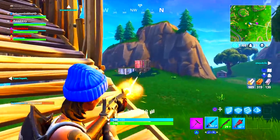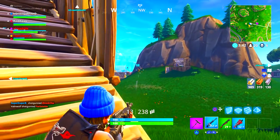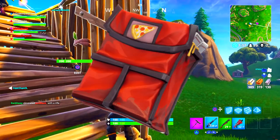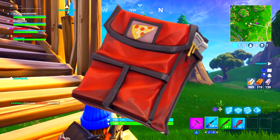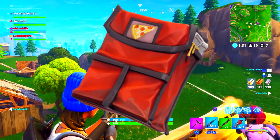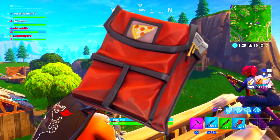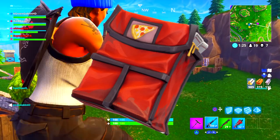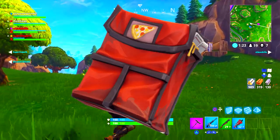Next up, this is probably the best one because I'm a fan of pizza. We have the Special Delivery back bling going of course with the Tomato Head — you guys will be delivering pizzas as you run around in Fortnite Battle Royale. One of the best back blings. I feel like I'm going to rock this one with any character. Imagine using the Raven skin and you've got pizzas on your back — that's pretty funny.